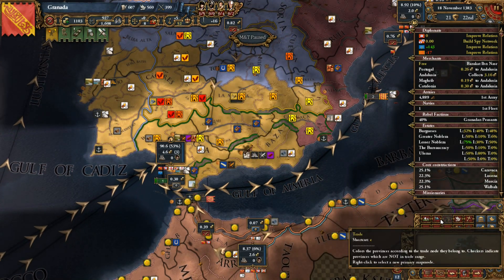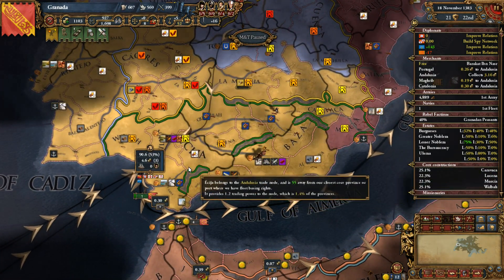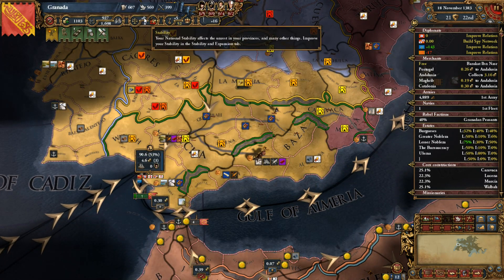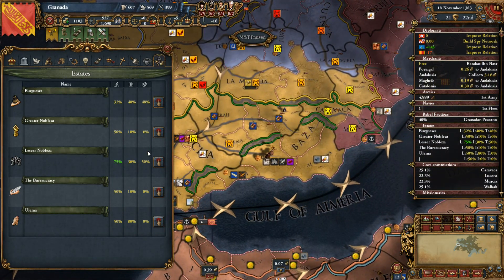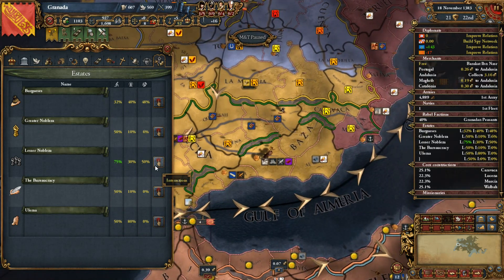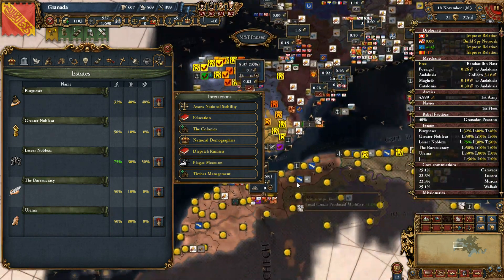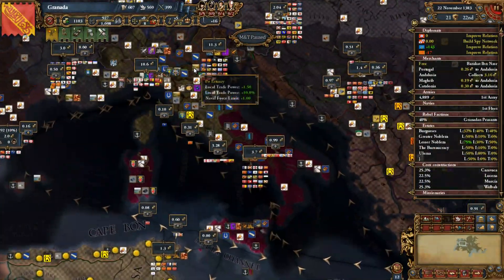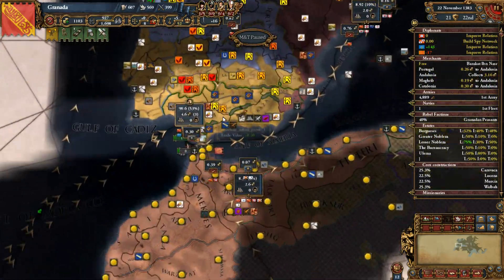The plague cometh - didn't have to wait long, just been like one year. This is especially bad because I have a lot of centers of trade, and that tends to be where plague tends to jump to. Stability is hard to come by in MNT 2.0 - it's really really easy to lose stability and really difficult to gain it. When plague rolls through and you get hit real bad, it's bad news.